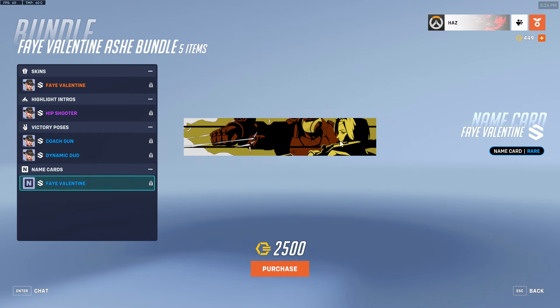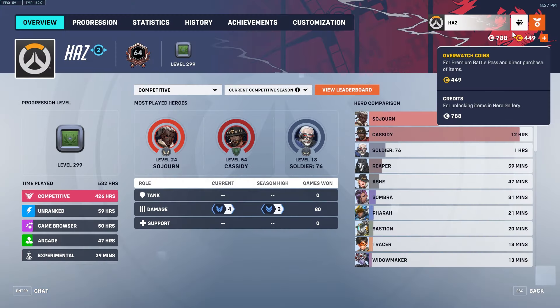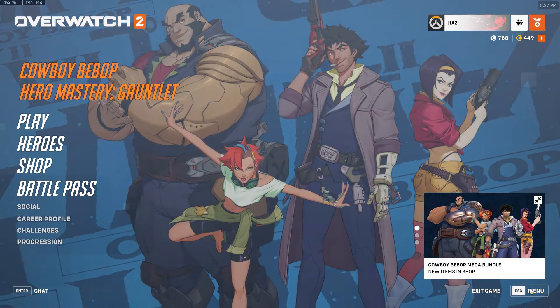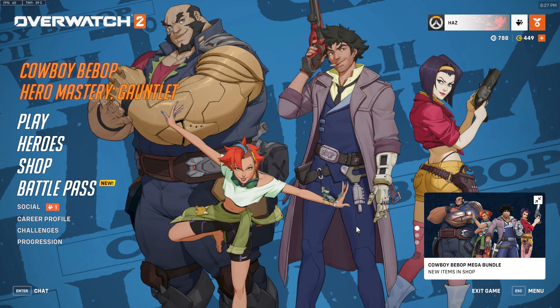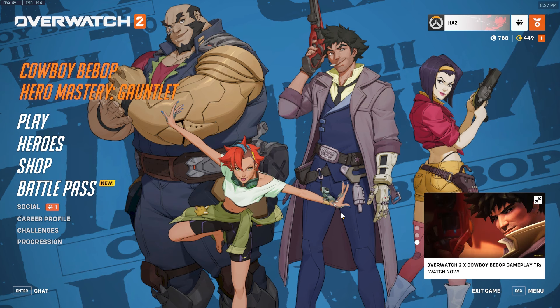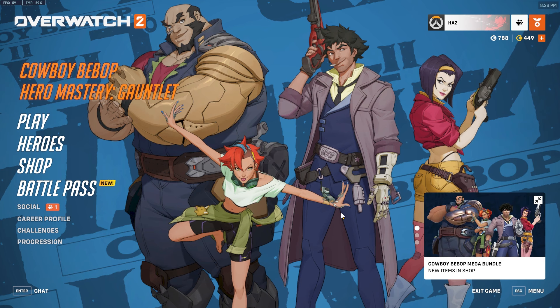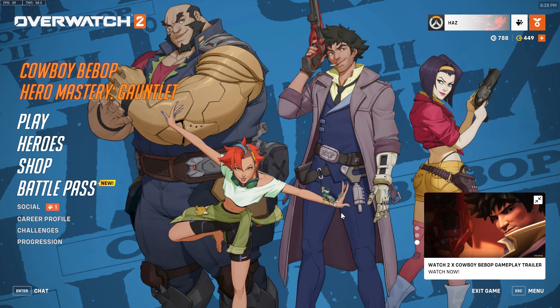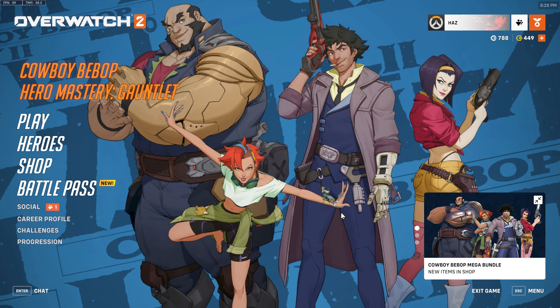The calling card for Fay Valentine — there's too much going on, you can't really tell what it is, and it doesn't really look like Ash either. That's a genuine 0 out of 10. Why is the Spike Spiegel Cassidy one the only good calling card? There are no voice lines anywhere — why are there no voice lines? Overall it's an okay collab, the skins are overpriced. Cassidy was the main push point and they did him so dirty, which is a shame.